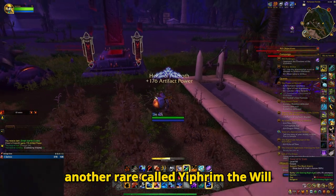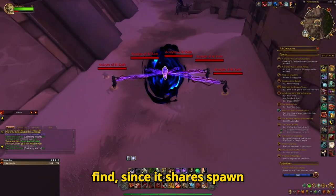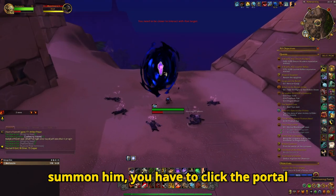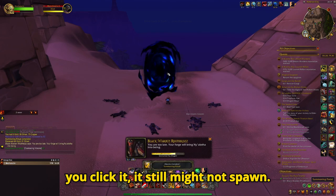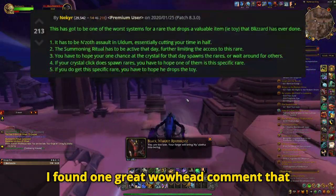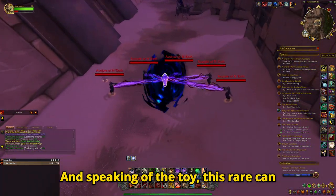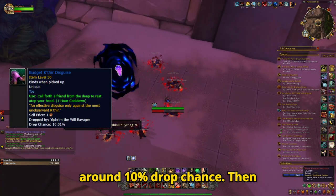Then there is another rare called Yithrim the Will Ravager. This one is pretty hard to find since it shares spawn points with 7 other rares. To summon him, you have to click the portal in one of these 3 spots, and even if you click it, it still might not spawn. There is a great Wowhead comment that describes how hard it is to see this rare, let alone to get the toy it drops. This rare can grant you the Budget Kathir Disguise at around 10% drop chance.